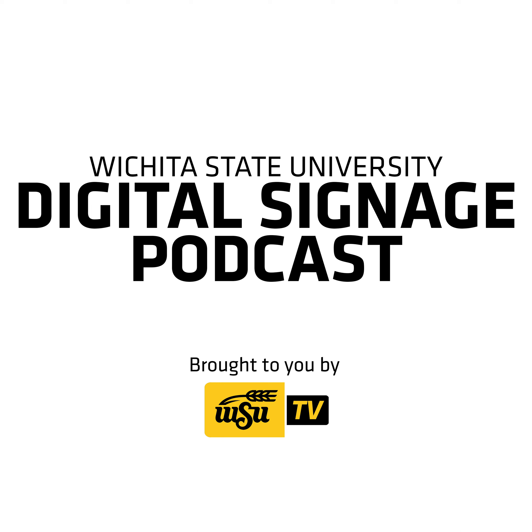Sign number 20. Buy Commencement Regalia Early and Save. Are you graduating in May? Now through April 28th, you can bundle your regalia items and save. The Shocker Store offers regalia bundles for bachelor's, master's, specialist, and doctorate degrees. Visit us in our RSC Store or on our graduation tab at shockerstore.com for specific pricing and details. For more information, email shockerstore@wichita.edu or call 316-978-7021.